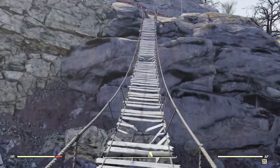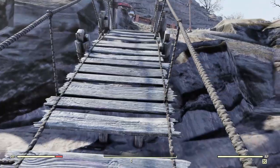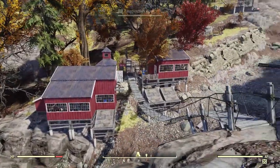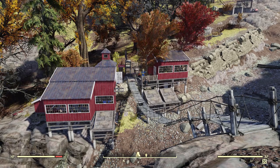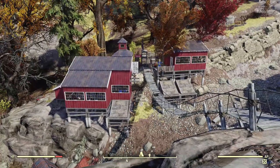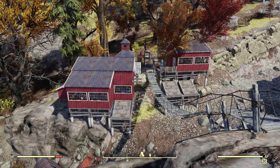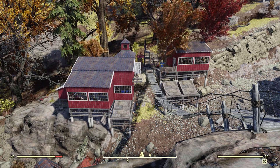The only problem with this bridge is that there are two holes in it that you have to jump over. There's a spot where you get stuck, so you've got to jump, but whatever — it's not a big deal. Anyway, what do you think? Let's go ahead, I'll show you how to build this and hopefully you guys can duplicate it. It's not the easiest thing to do, but if you have the first foundation in the right spot, the rest will fall into place. So let's get on with it.